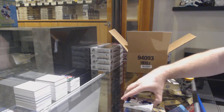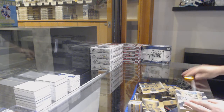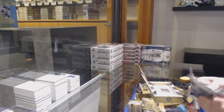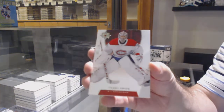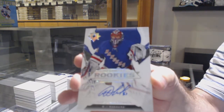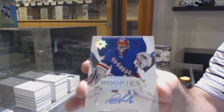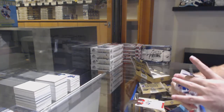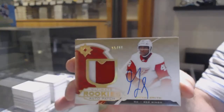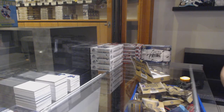We've got a Tampa Bay Lightning 399 Carter Verhege — wow, this case is so good. We've got a Montreal Canadiens Carey Price 149. For the Rangers, Igor Shesterkin rookie autographed 299. For the Red Wings, the 99 rookie patch auto Javani Smith, rookie auto patch. And for the Habs, Poling to 399 rookie jersey — there she goes, folks.